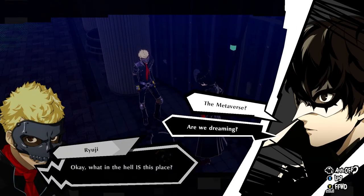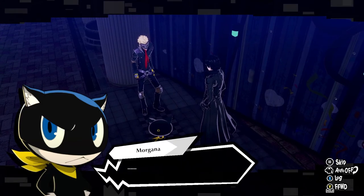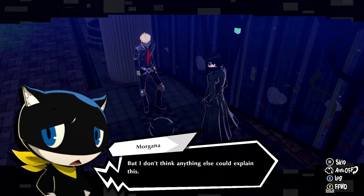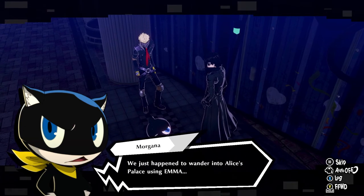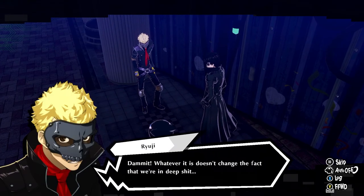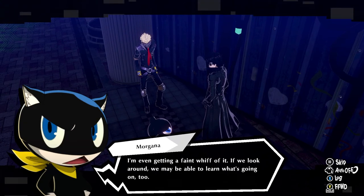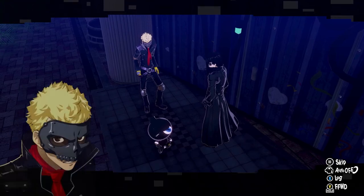What in the hell is this place? I thought the Metaverse was reset at the end of Persona. I think this could be Alice's palace. A palace? I thought those were done for, though — we don't even have the MetaNav on our phones anymore. But I don't think anything else could explain this. You saw Alice on that screen just like I did. No matter how you look at it, that was her shadow. We just happened to wander into Alice's palace using Emma. That would be the most logical explanation. Damn it! Whatever it is doesn't change the fact that we're in deep shit. We need more intel — let's investigate the area. If this really is a palace, the distortion has to have a core somewhere. We need to find the treasure. I'm even getting a faint whiff of it. If we look around, we may be able to learn what's going on. We'll get a better idea of what to do next depending on what we find. Guess we're doing this.